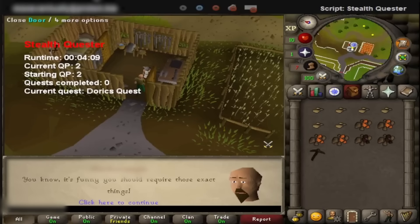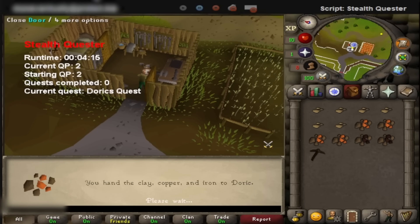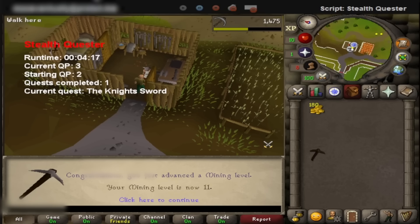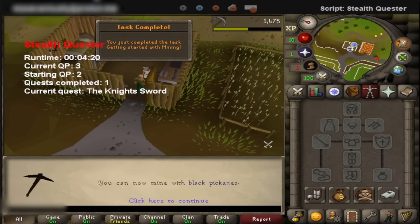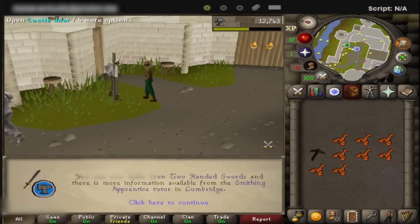To take a break from the repetitive skilling, I do an additional 2 quests: Doric's Quest followed up by the Knight's Sword. Both of these quests serve a greater purpose, by either being precursors to future quests or just giving great XP.